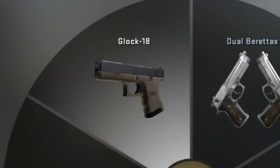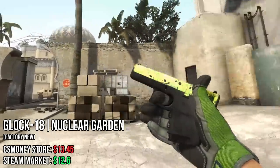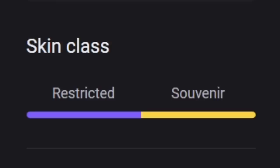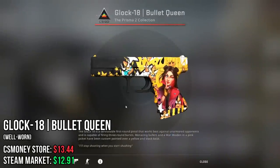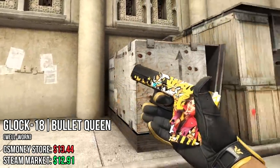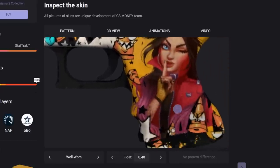Next up, we have the Glock. The first skin I chose is the Nuclear Green. I really like simple but very colorful skins. This one is also available in Souvenir, but that was outside of the budget. The second Glock I chose is the Bullet Queen. Within our budget we can only afford it in well-worn, but thankfully the difference between a factory new and a well-worn is only the brightness, so it doesn't really affect it that much.